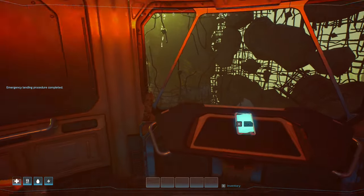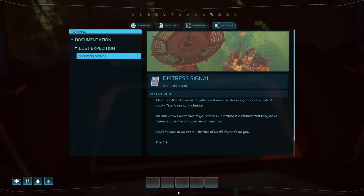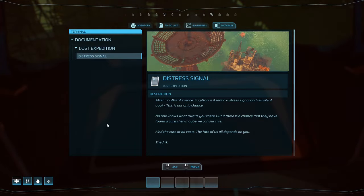We've been sent down also to look for another research team that we've lost contact with. Reading the journal: after a month of silence, Sagittarius 2 sent a distress signal and fell silent again — this is their only chance. No one knows what awaits you there, but if there is a chance that they have found a cure then maybe we can survive. Find the cure at all costs — the fate of all of us depends upon you. The arc.